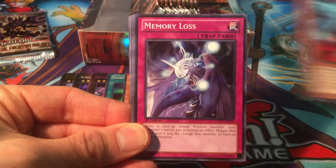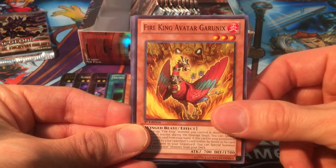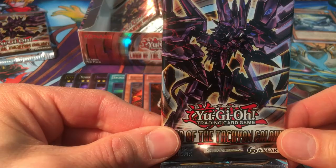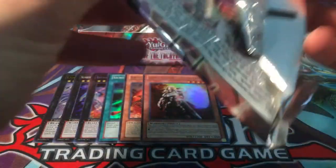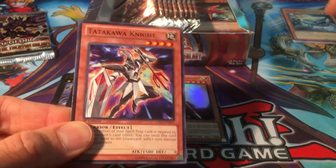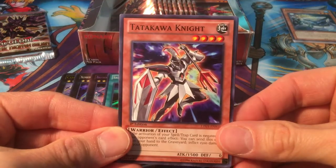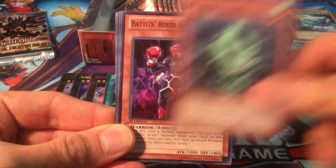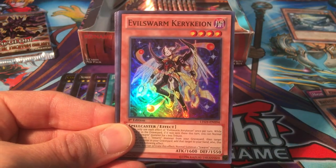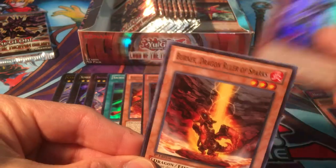Mimic, Brotherhood of the Fire Fist Leopard, Memory Loss. We got Stream, Dragon Ruler of Droplets. We got Fairy Cheer Girl. Battlin' Boxer Glass Jaw, Fire King Avatar Garunix, Dote Dotengu, Mermail Abyssosia. You want to open one more? I have very strict rules about who's allowed to touch the cards — it all depends on what they have on their hands. We got Tatakawa Knight, High Tide on Fire Island, Green Dustin, Battlin' Boxer Headgeared, Mecha Phantom Beast Tetherwolf, and Evil Swarm Kerykeion — nice!